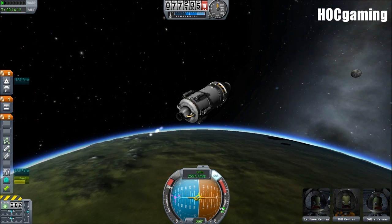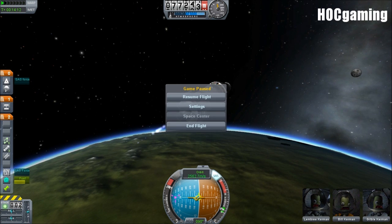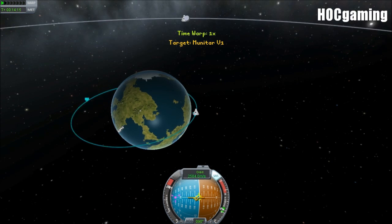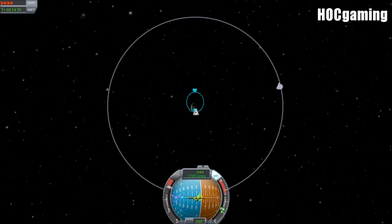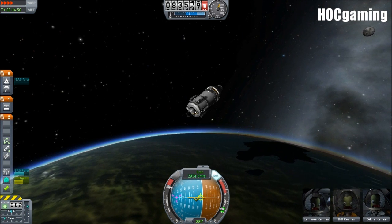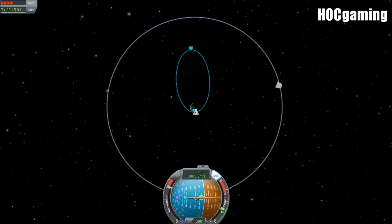Let me quickly pause the game and set my Steam to Do Not Disturb. And we're still burning, making some pretty good speed. We can use physics warp just to speed this up a bit. How is our fuel tank? We only have half fuel left. Not looking brilliant at the moment.